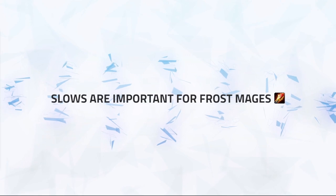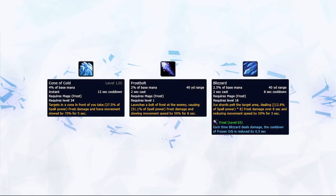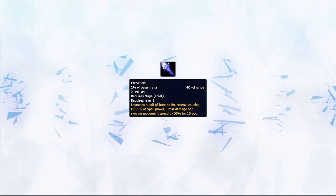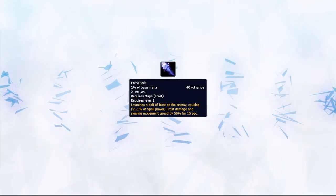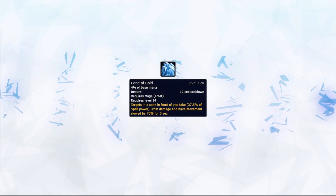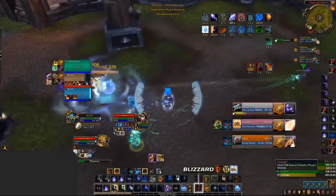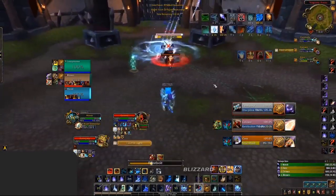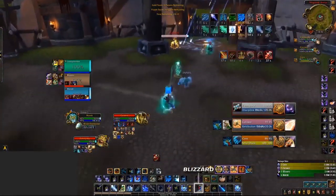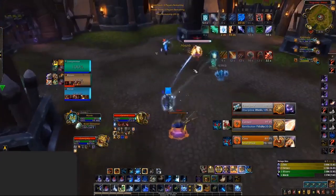Slows are a very important part of Frost Mage's kit and a vital tool for controlling your enemies. Your main tools are Cone of Cold, Frostbolt, and Blizzard. Frostbolt is your standard slow but requires a cast time — don't stand there tanking melee damage just to keep it up. Ideally use Cone of Cold since it's instant. Blizzard is a perfect tool to place around pillars, making it harder for enemies to line-of-sight you or giving yourself an easier time kiting them. When playing with the Freezing Rain talent against melee, remember you gain access to instant Blizzard to assist in kiting grouped-up melee.